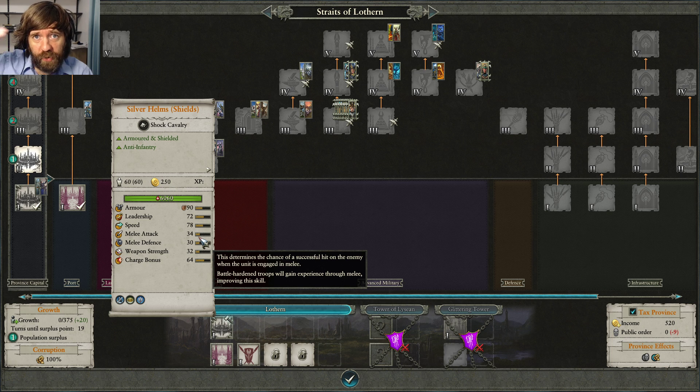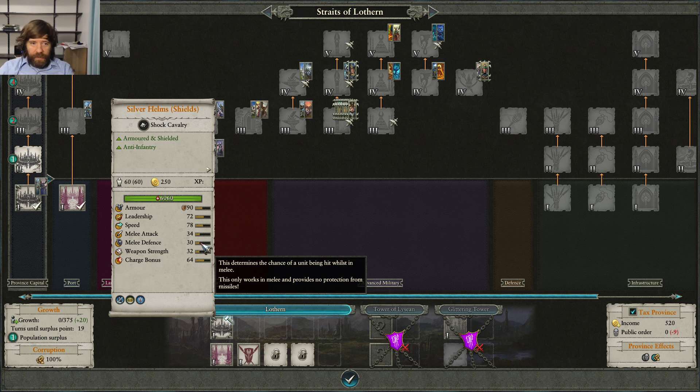It goes the other way too — 60 melee defense vs 40 melee attack means 45 minus 20 = 25% chance to hit. Melee attack and melee defense only affect melee combat; they have no interaction with ranged attacks, armor, armor-piercing damage, or magical attacks. They purely determine whether a hit happens at all. If a hit does land in melee, then armor, physical resist, and other resistances determine how much damage is actually dealt.